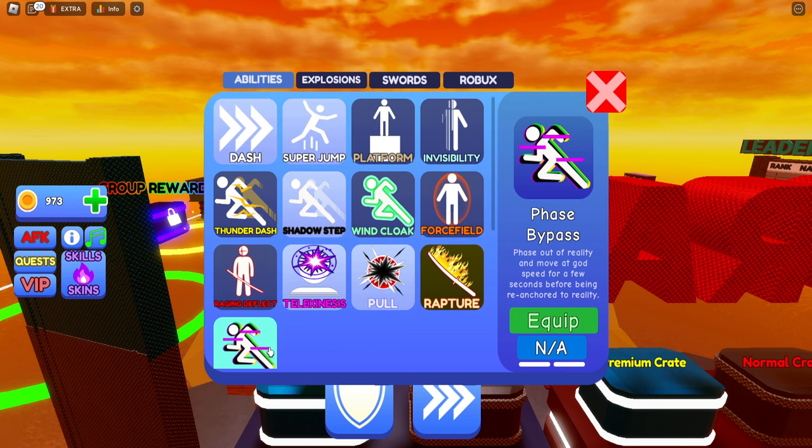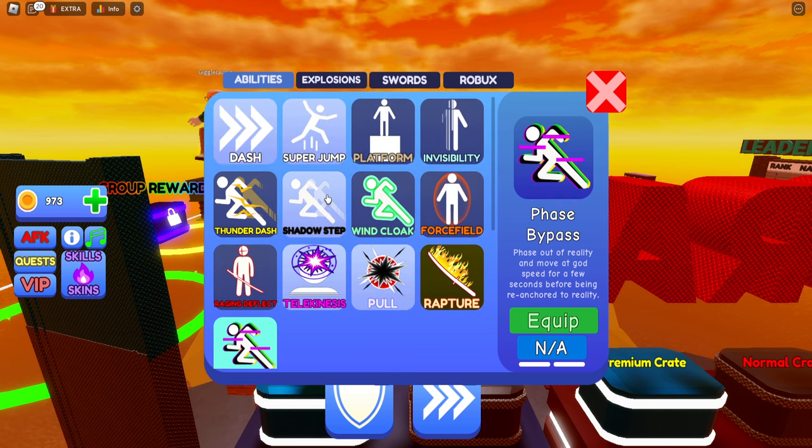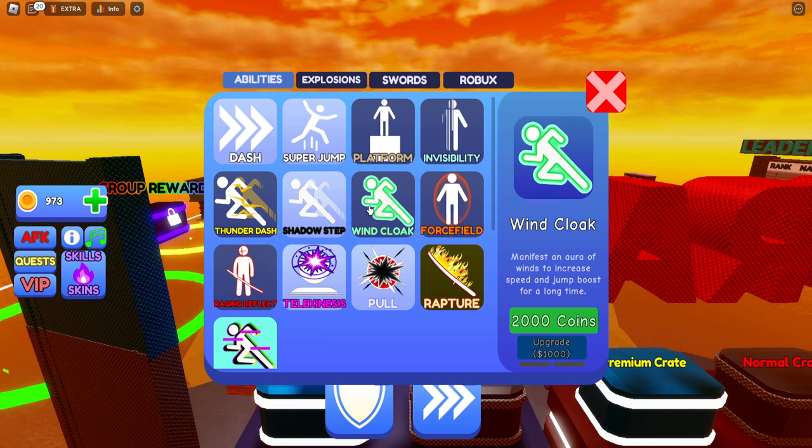If you want to become a little bit more professional at the game and take it on a serious note, I highly suggest shadow step. Phase bypass, as far as I believe, you can't really buy currently — it's just not there right now. Shadow step, if you max it out, is super strong. Wind cloak is supposed to be fun as well.